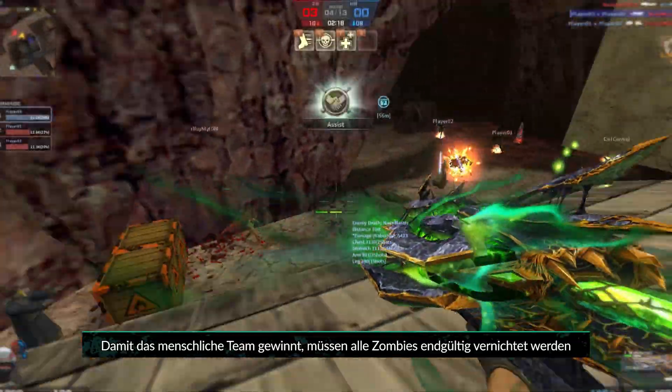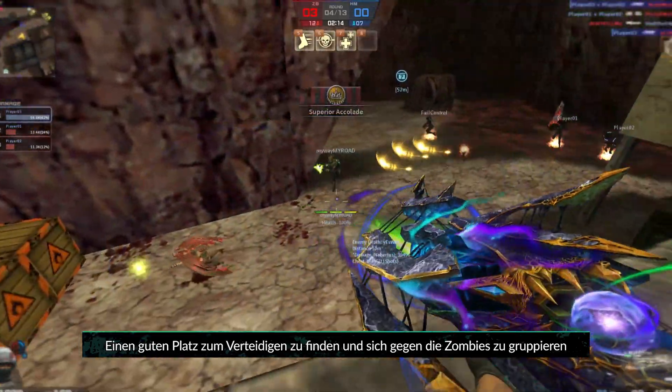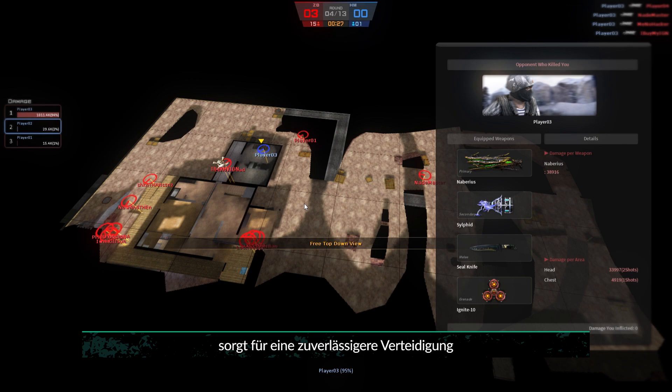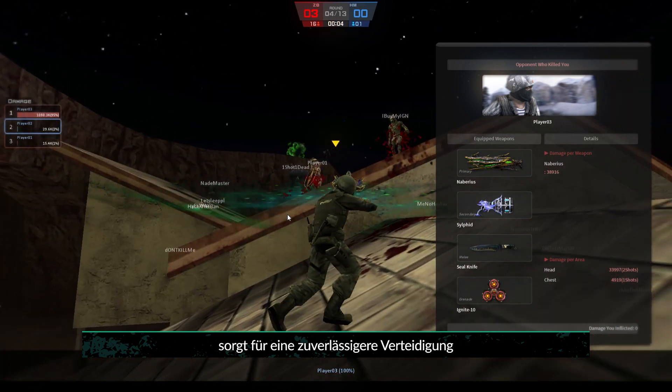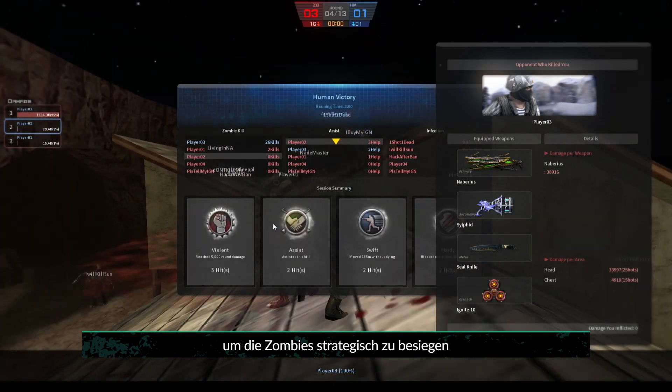For the human team to win, all zombies must be permanently destroyed. Finding a good spot to defend and grouping up against the zombies makes for a more reliable defense. Use heroes and sidekicks alongside your allies to strategically defeat the zombies.